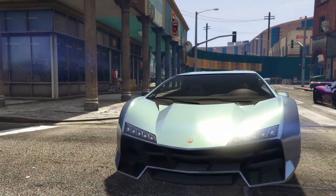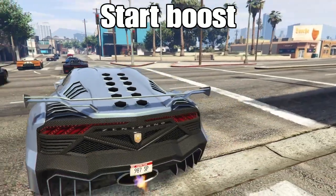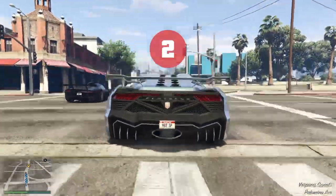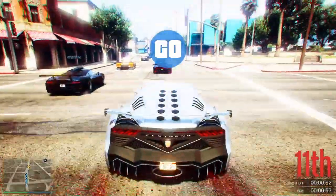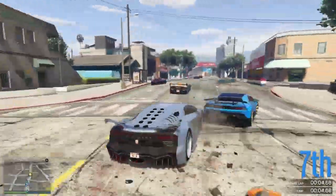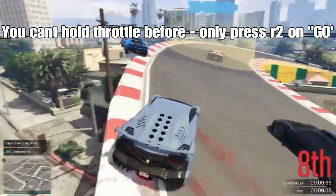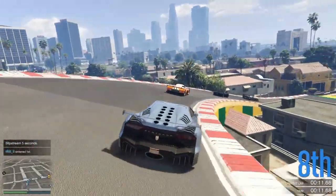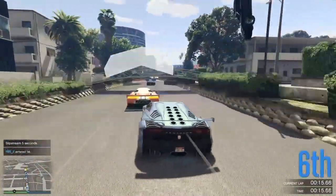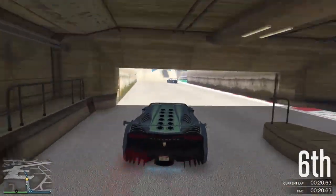Tip number one is to use the start boost at the beginning of a race. If you don't know what this is, it's a small acceleration boost you can get at the countdown. All you have to do is as soon as you see 'go' pop up, press down your accelerator and your car will shoot forward. It gives you a nice little boost of acceleration to get the race going.